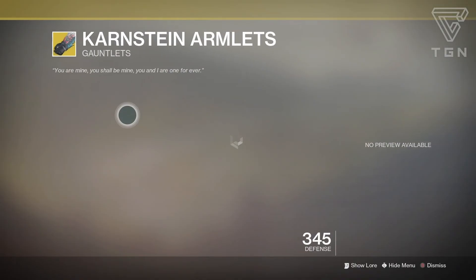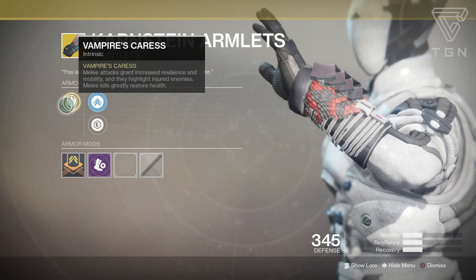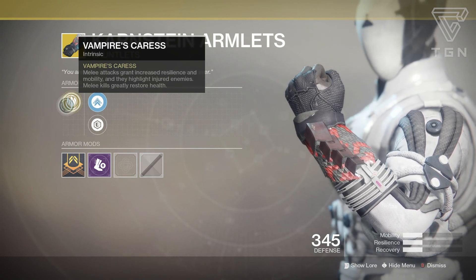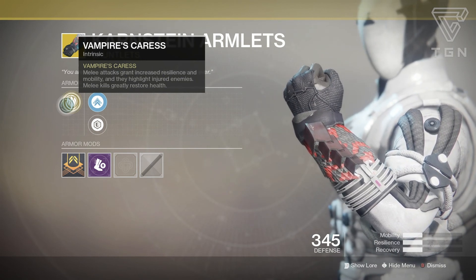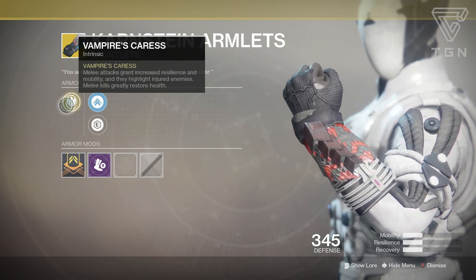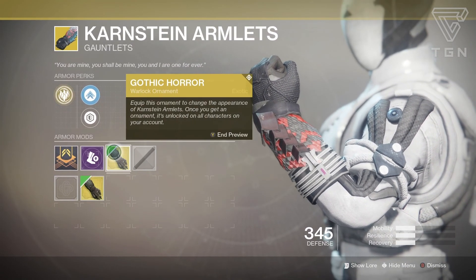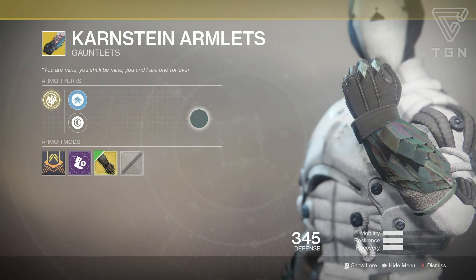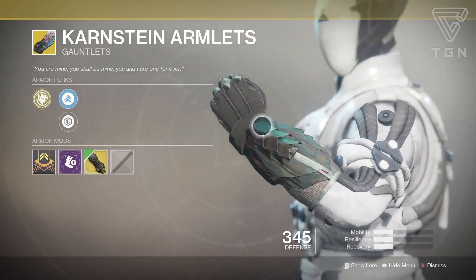Next we have the Karnstein Armlets, which will be receiving an update in the near future in patch 1.2.3. Right now, Vampire's Caress grants increased resilience and mobility on melee attacks and highlights injured enemies. Melee kills greatly restore health. This kind of gives you the Voidwalker Devour effect without actually having to use Voidwalker — you can use Stormcaller or Dawnblade. They are getting a change in the future, so I have a feeling they'll be a lot better. I would just pick them up and wait for the update.